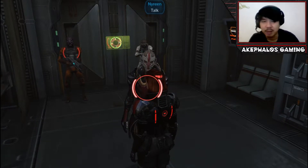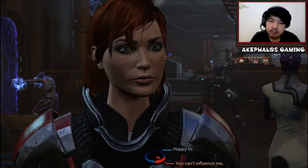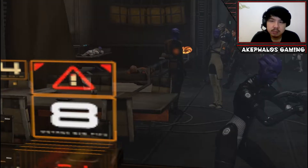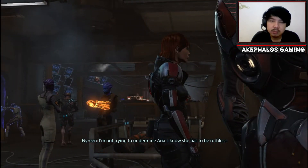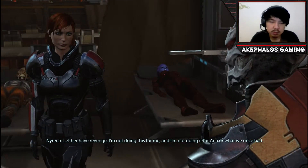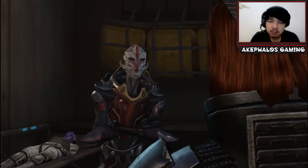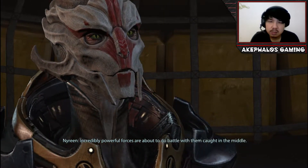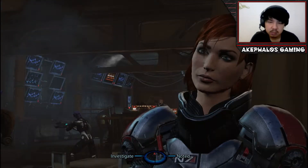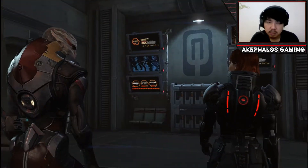Nirene pulls Shepard aside for a private word before Aria arrives. She says she's not trying to undermine Aria — she knows Aria has to be ruthless. But this isn't about revenge or what they once had; it's for the people of Omega. Incredibly powerful forces are about to do battle with civilians caught in the middle, and she hopes Shepard can keep the people in mind as they bring down those force fields and go to war. Shepard acknowledges having heard her.